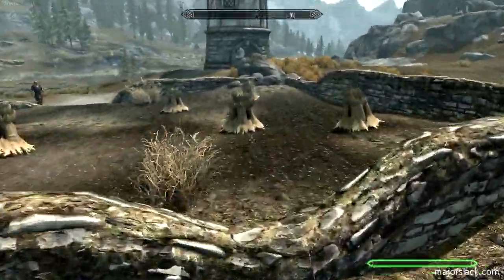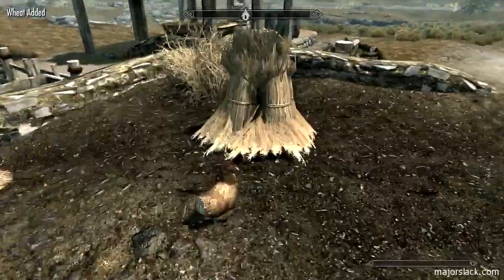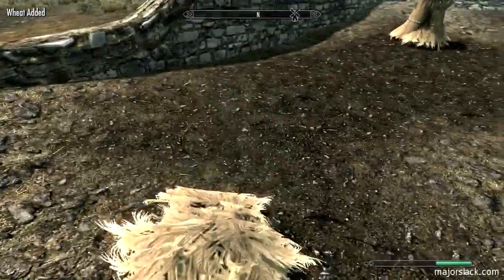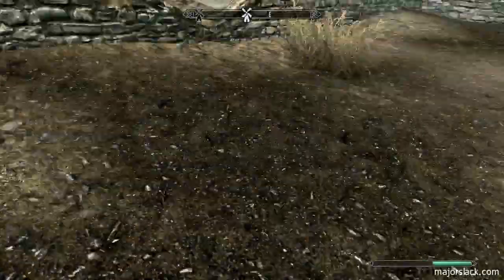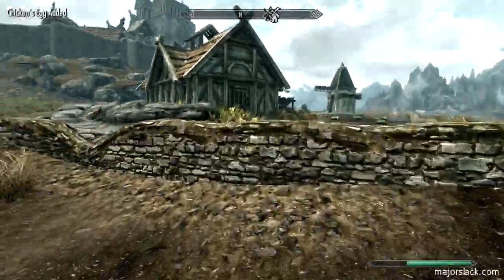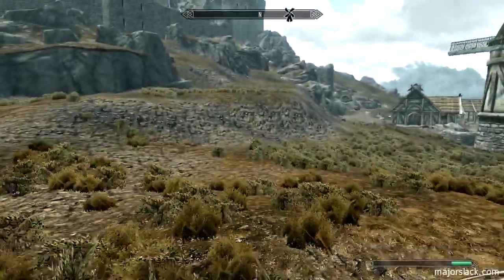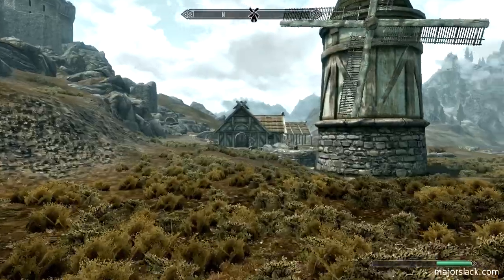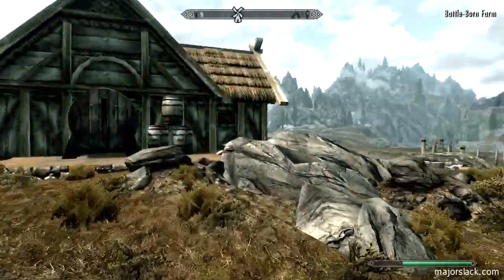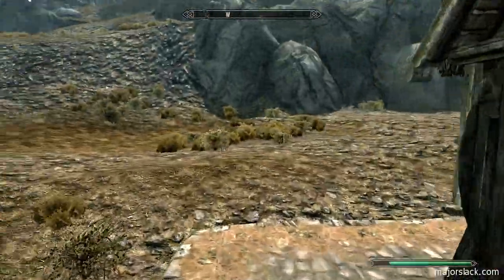Here's the Chillfurrow Farm. There are seven wheat stacks we can collect, just sitting there waiting. One, two, three, four, five, six, and seven wheat. Let's collect some eggs — make an omelette later on. Push further north from Chillfurrow Farm to the Battle Born Farm right there, and you can collect six more wheat — so that's 13 wheat total. Also check all the barrels; the ones that are not empty. What you're looking for is salt piles.